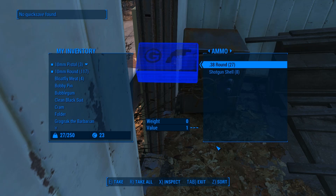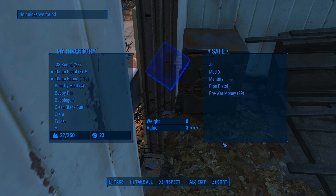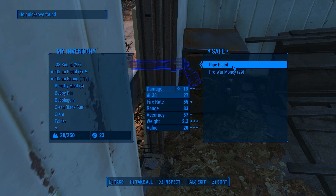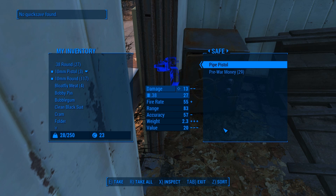Cool, I caught it! Did I take stuff already? Maybe I held that down too long. 38-round shotgun shells — I will definitely take that. What is jet? Oh, is this like medicines? Mentats. I'm a man and I'm going to get a tat... nope. Pipe pistol — how can I see if that compares? I just did inspect. I'll take it anyway. And pre-war money. R is take all — sweet.